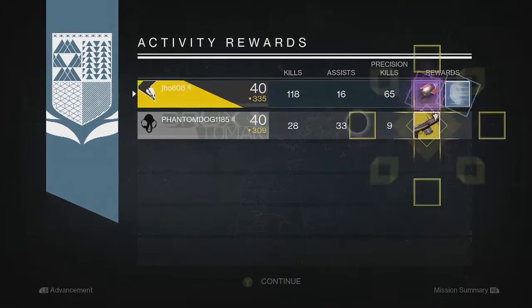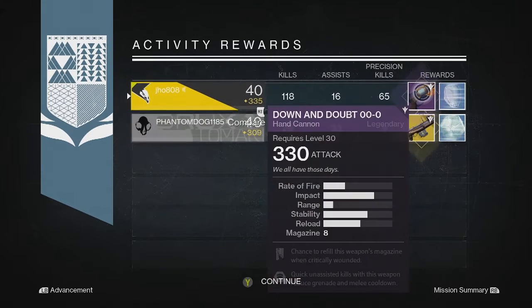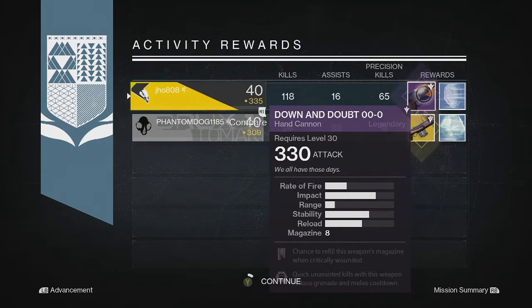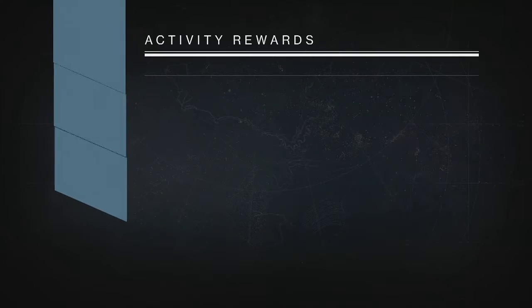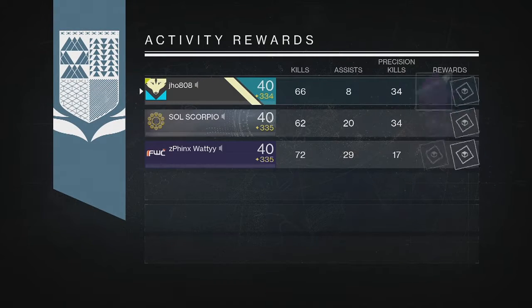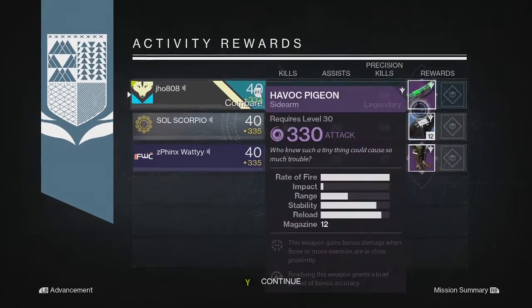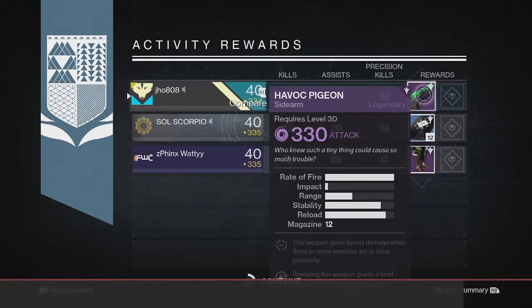On the second Nightfall on my Warlock, I got another Legendary — this time it was a Hand Cannon, Down in Doubt. I believe that is the Vanguard one, but not a fan of the stats on that one. And then for my last Nightfall drop on my Titan, I got another Legendary — this time it was the Havoc Pigeon Sidearm. So pretty unlucky overall: three Legendary drops, not very good.